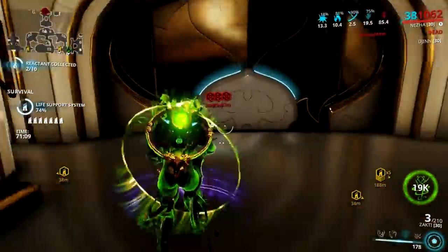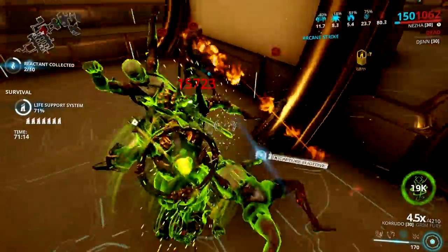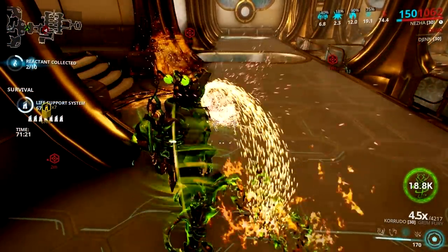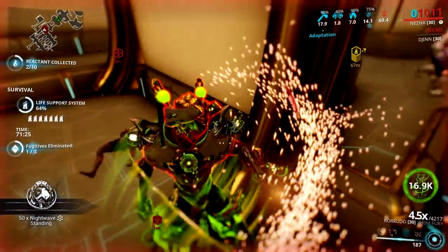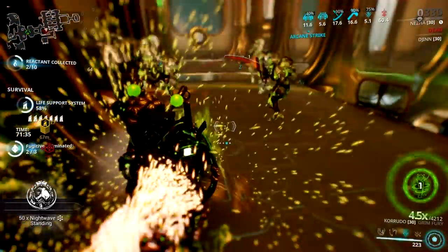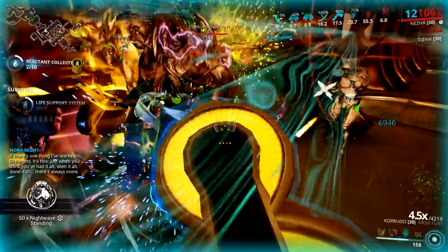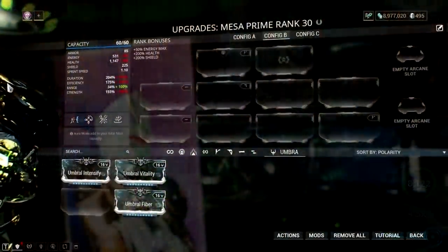Before my recommendations, let's discuss the basis for why a frame is worth the umbral slot. The Umbral Forma should only be used for maxing a build for a certain frame. If you incorporated two or all of the umbral mods but don't have enough capacity to add another required mod, then you might need to use it. However, not all frames require Umbral Forma — some can be fantastic with just two umbral mods and still max their builds without extra capacity.